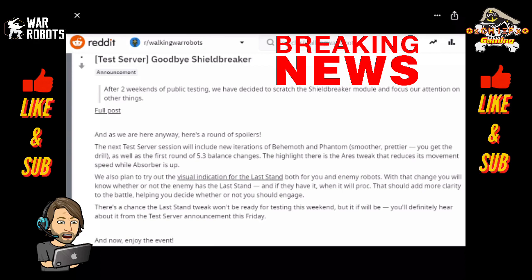The next test server is going to be this Saturday and Sunday as normal. They're going to have some slight differences to the Behemoth and Phantom — basically making them prettier, just as they do with most bots as they release them. They further refine them as the test server goes along. But they are also going to have the first round of some of the balance changes. I don't have a list of the complete balance changes, but there will be a tweak to the Ares which will slow it down while it is using its shield.